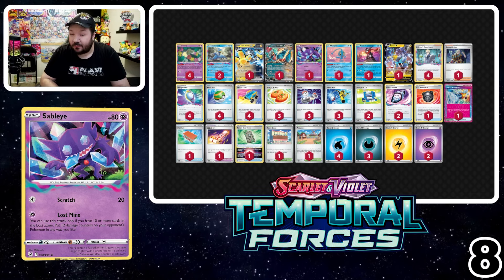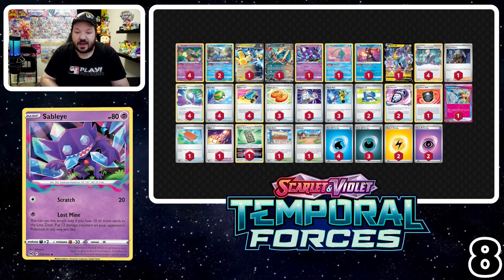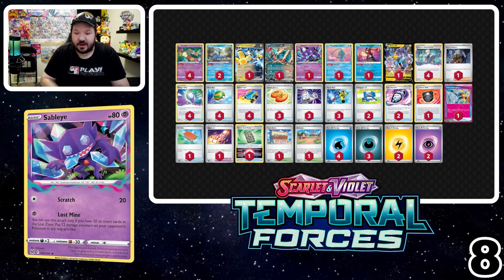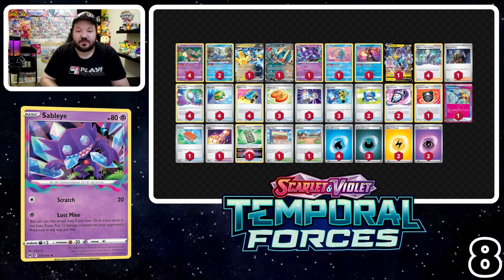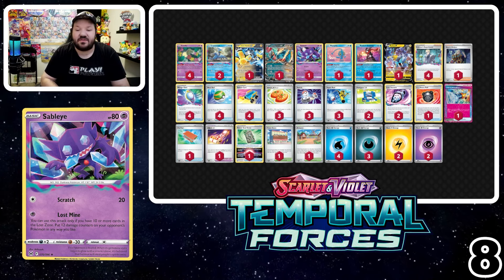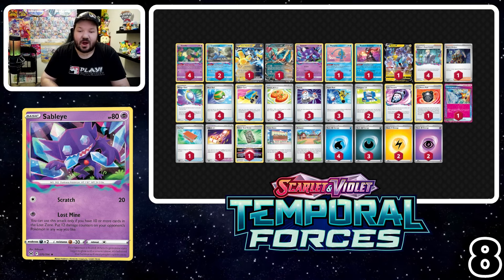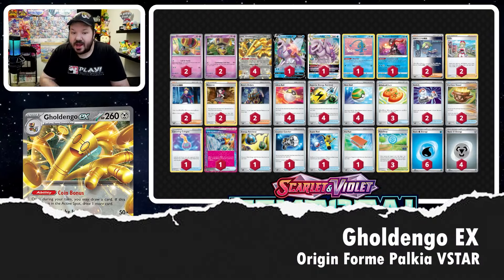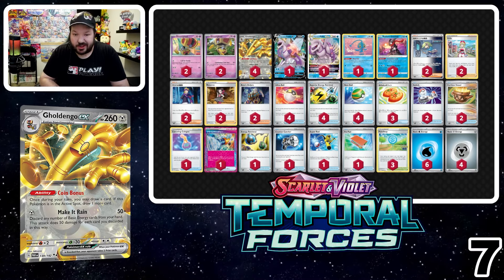Lost Zone box decks are still alive and well. We're still figuring out the best way to play these since there are a lot of powerful Pokémon in this set — I'm even thinking about whether Gouging Fire is a better typing than being Dark type. A lot of people are also cutting Jirachi, so Sableye Light is quite good right now. Making it rain at number seven is Golodango with Origin Forme Palkia VSTAR.